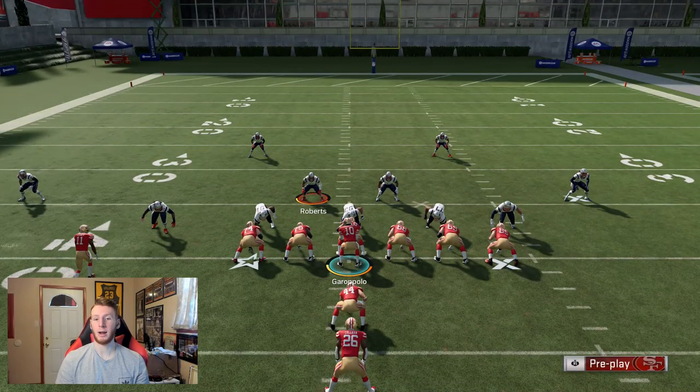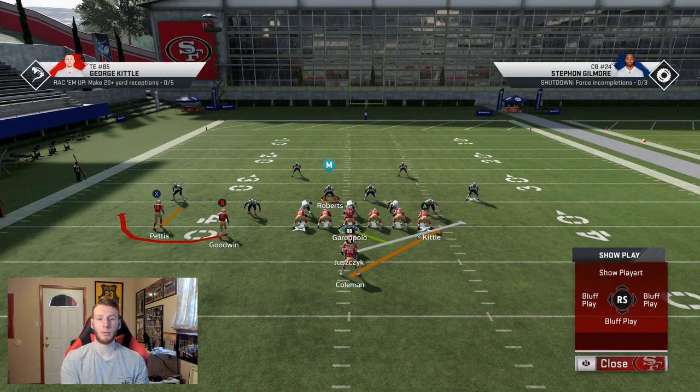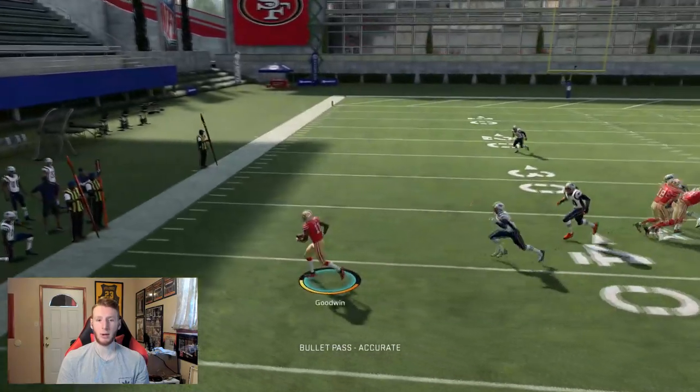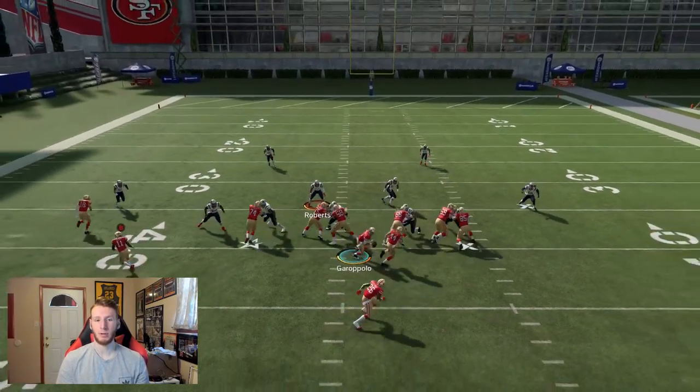The way that you throw a bubble screen out of an RPO alert is you just press the receiver's button before you hand it off. Goodwin is the receiver here — I'm just going to hold B before I hand it off to Coleman. Against Cover 2, you're basically just reading the outside linebacker in front of Goodwin. If it's Cover 2, he's not going to go out with him. If it's Cover 3 or Cover 4 and he's in the flat, he's going to go out and kind of follow Goodwin.